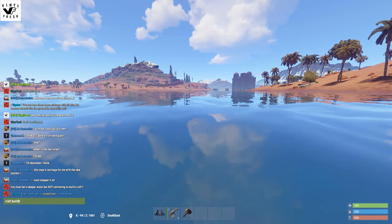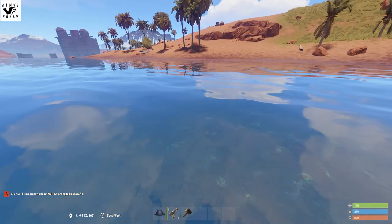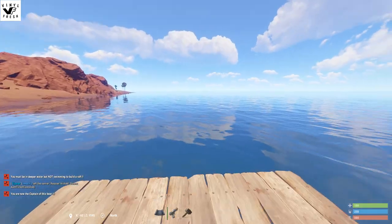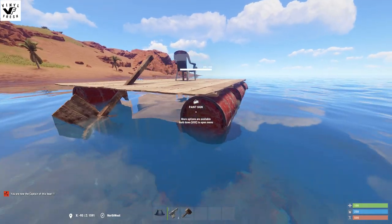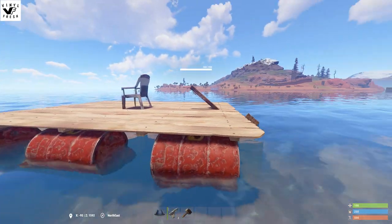The command says you must be in deeper water, so I need to go a little bit deeper. There we go — now you're a captain of the boat. What it's done is built me the basic craft. It's pretty clever — he's used barrels, and that's supposed to be like your rudder. And that over there is your captain's seat.